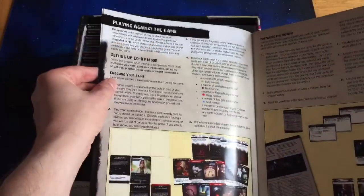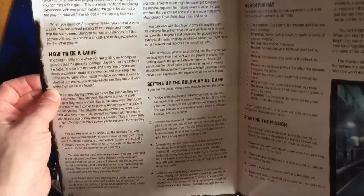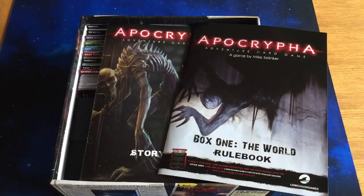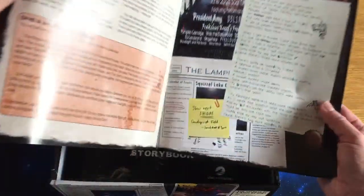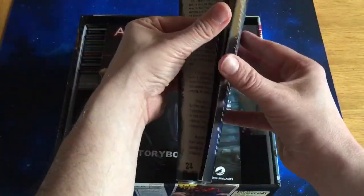You can also play it with what is called playing with a guide. A guide, in effect, is like a dungeon master who sets up the game for you and runs the mission. So there are two ways to play this. It's also quite a modular game, so if you are a guide, just like a dungeon master, you can make up your own scenarios quite easily. The solo or co-op rules are 22 pages, and the whole book, which has a glossary at the back, is 35 pages.